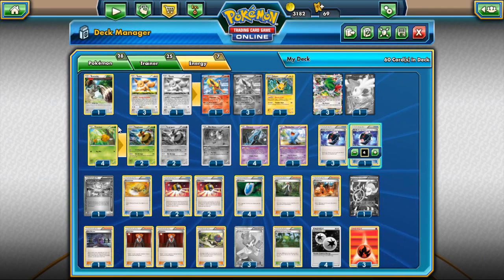Round three I played against Austin Vance. He opens turn one, Computer Search, Battle Compressor, Ultra Ball — turn one Maxie's Archeops. And he just crushes me. I was like, we can bring it back, we'll try to beat him in the last two games. Next game I go first, have a decent setup. And he just goes Computer Search, Battle Compressor, Ultra Ball, Maxie's Archeops in his opening hand again. He just looks at me and says, 'This has never happened before.' We were just laughing about how much luck it was.